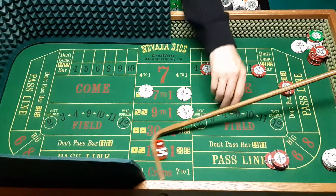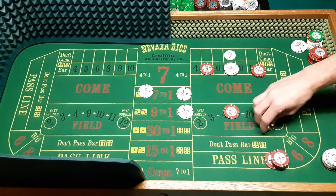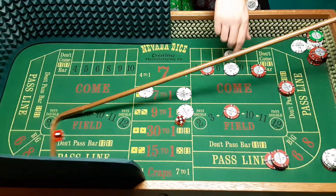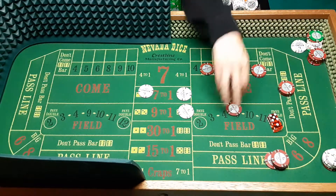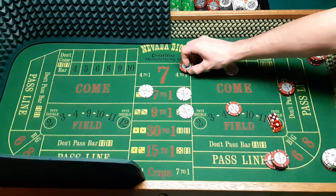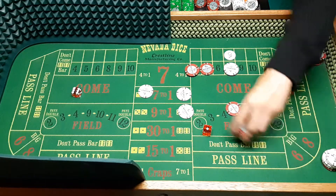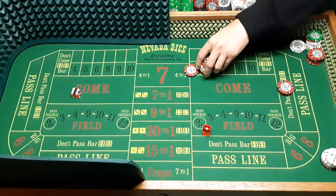Rolls continue: 4, six, six, six again. Then seven, five, six, six, six.